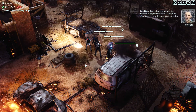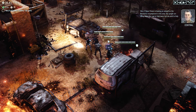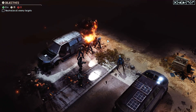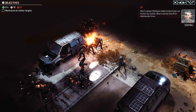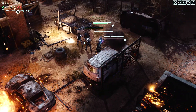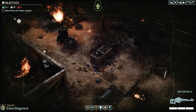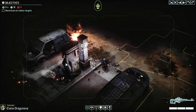One of the Chosen is leading an assault on the resistance encampment in this area. Our people are doing what they can to fight back, but we need to help protect the civilians trapped nearby. There's a group of resistance soldiers hunkered down not far from our position. We move in and help fend off the attacking alien forces. These resistance soldiers are going to help us out.